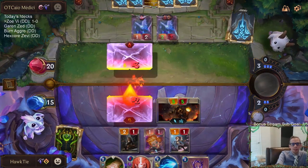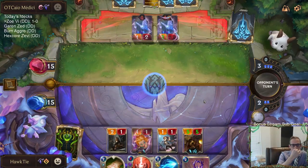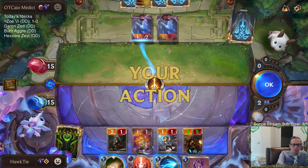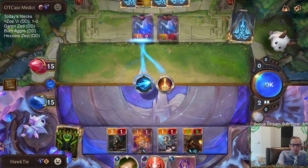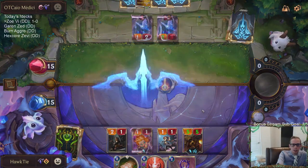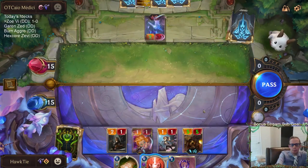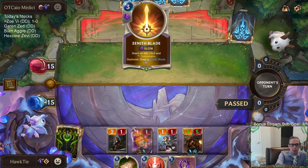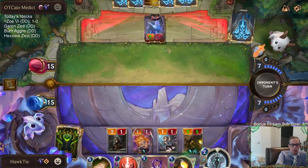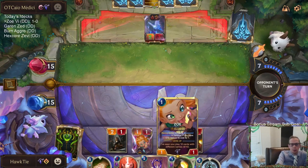We've played two cards so far. They're all about that lifesteal — they've drawn all the Zenith Blades. They've made a mistake though: playing the Zenith Blade I didn't know about instead of the one I do know about. That's something you have to keep track of while playing. Our Zoe's at 4 leveling progress.